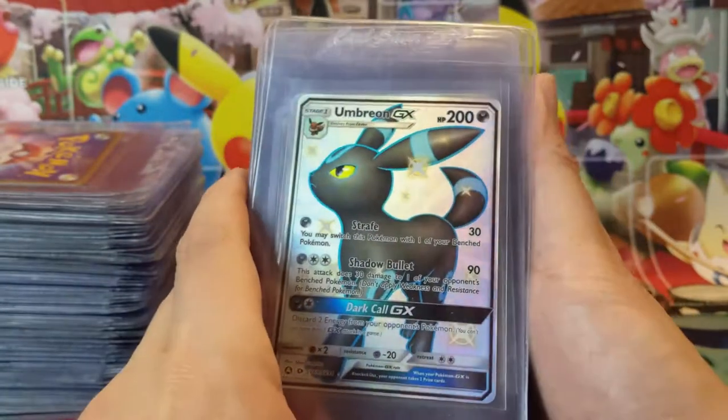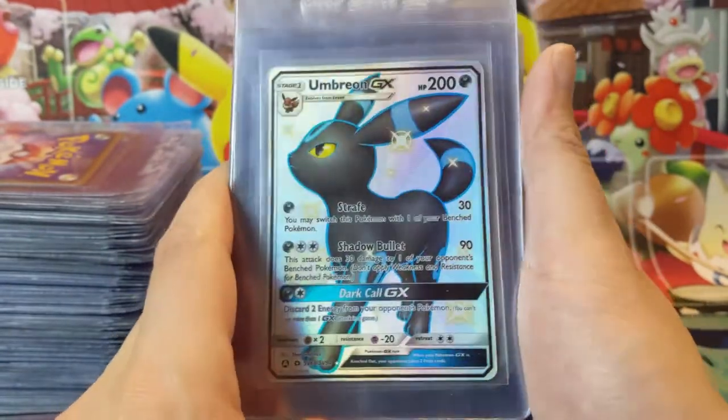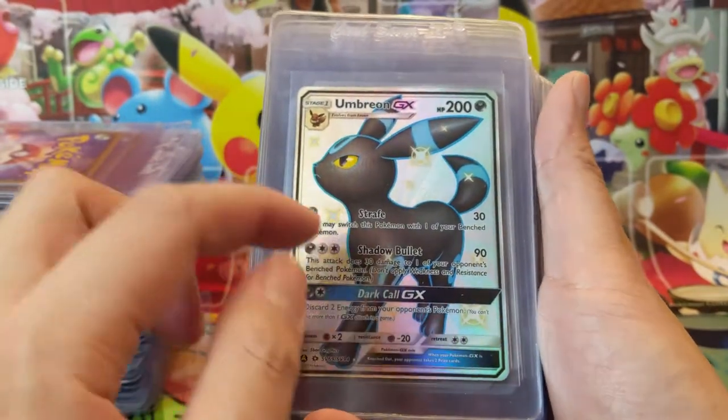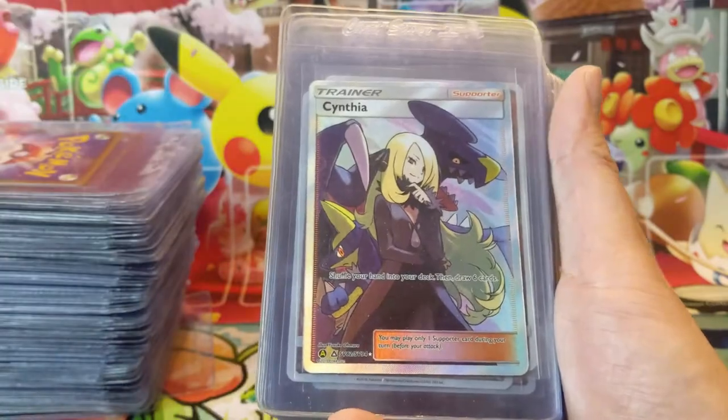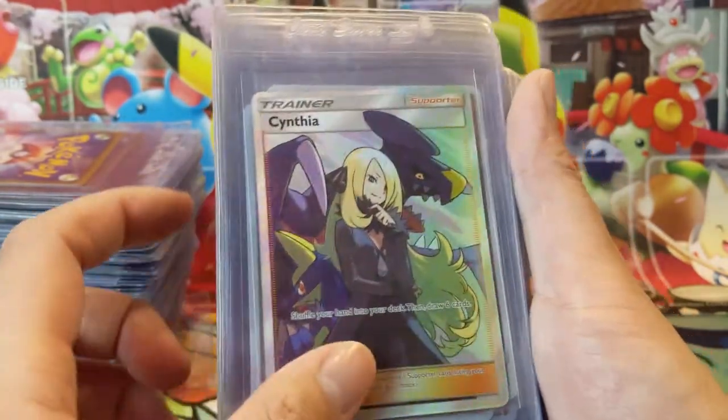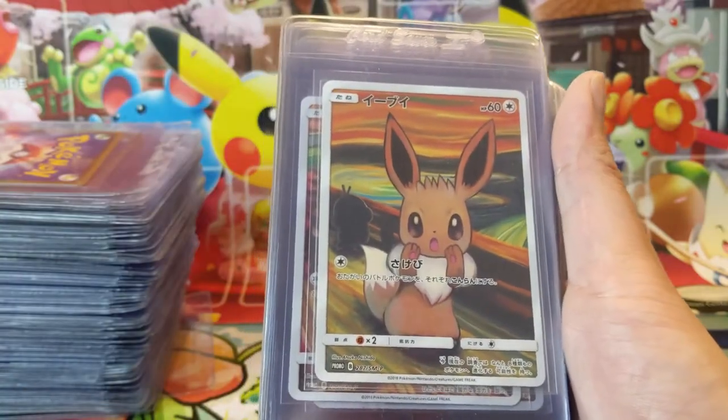Next Hidden Fates card is Umbreon. Umbreon is like a fan favorite — I didn't realize how beloved it was until Hidden Fates. This one does look pretty good, hoping to get a PSA 10. A couple more cards from Hidden Fates: Cynthia, such a good card.